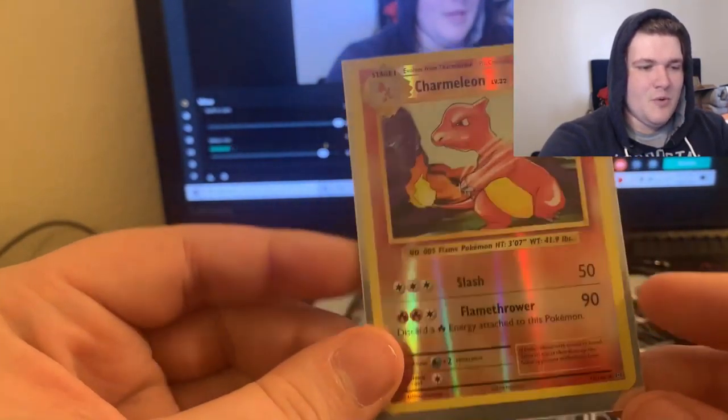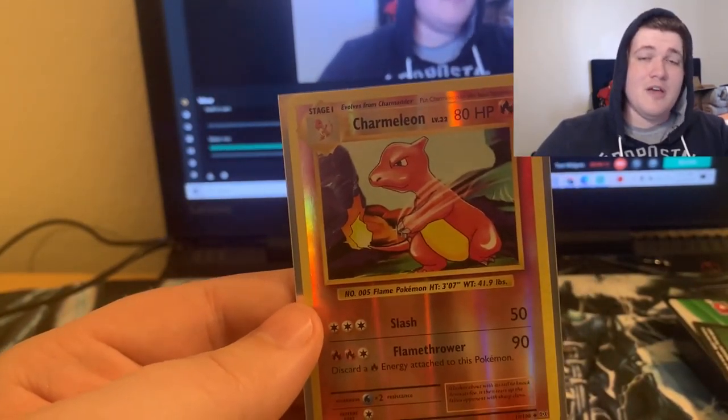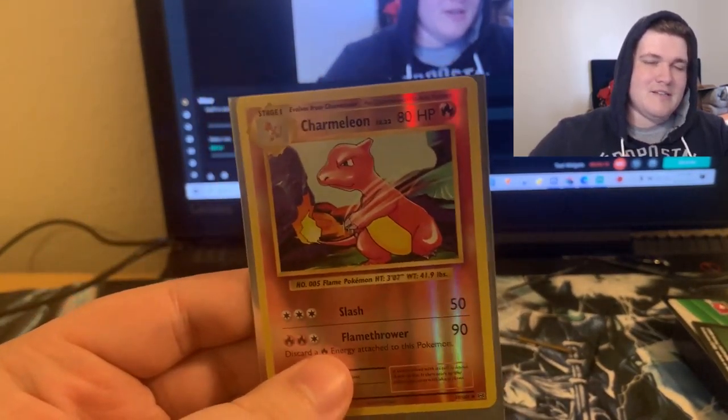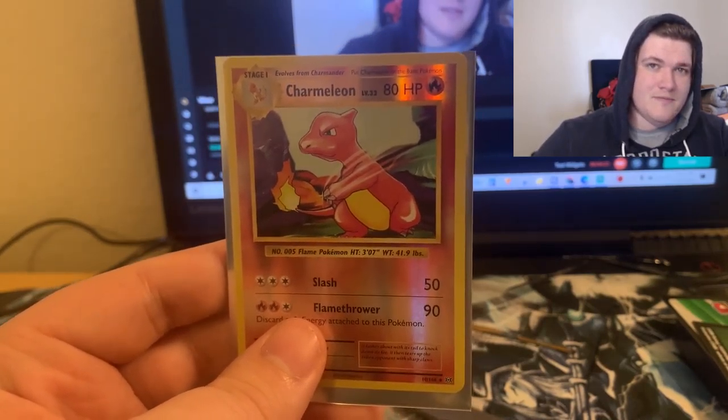Mewtwo isn't bad, but that is what we got, guys. Charmeleon was the heavy hitter this pack opening. If you guys enjoyed this, please smash that like button — support is always greatly appreciated. I've been the Phantom Michael, I'm gonna get the heck out of here. I will see you guys in the next one.